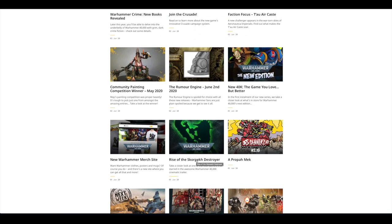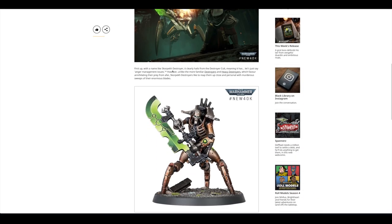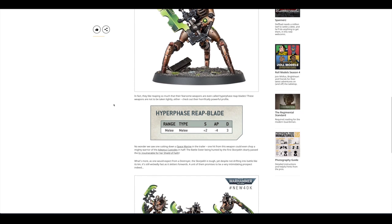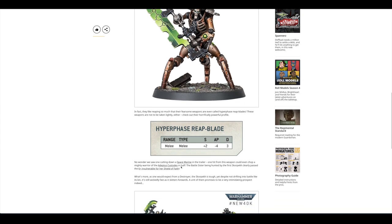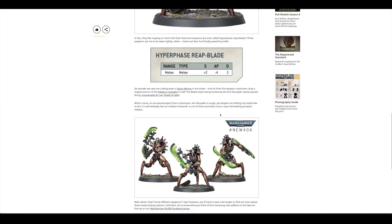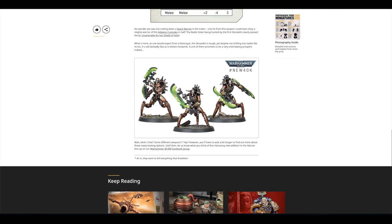There were a couple of articles about 9th edition, such as the Rise of the Sautekh Destroyer — a nice detailed look at this model with its Hyperphase Reap-Blade, AP -4 and a solid damage three rather than a D3 or D6. Then you've got all three of them, so it'll be interesting to see how much those three will cost — I'm guessing £35, maybe even £40 for them.